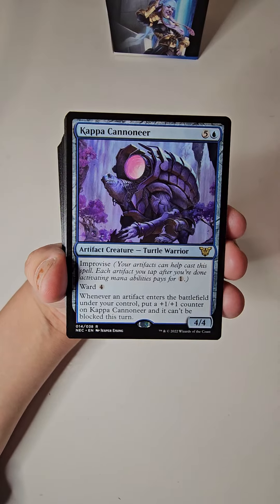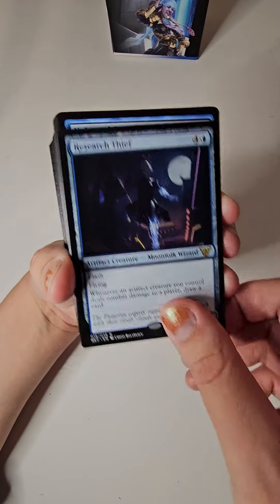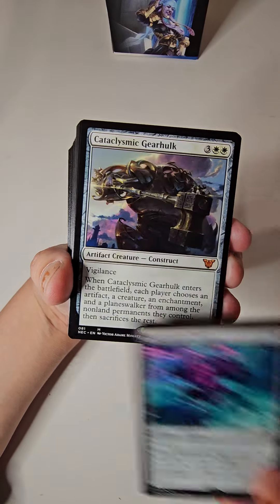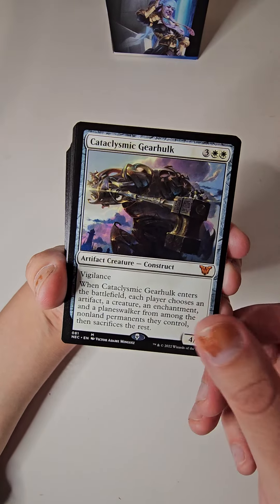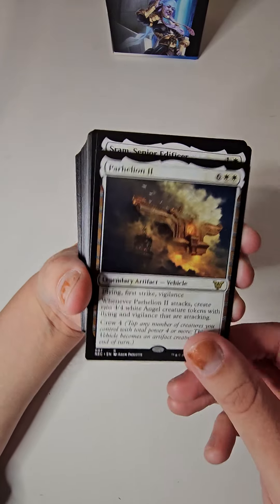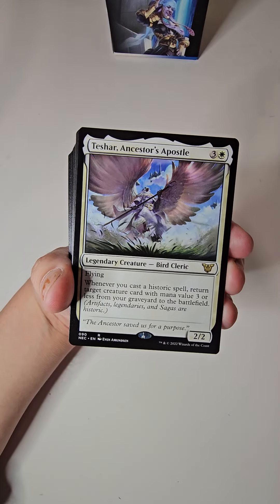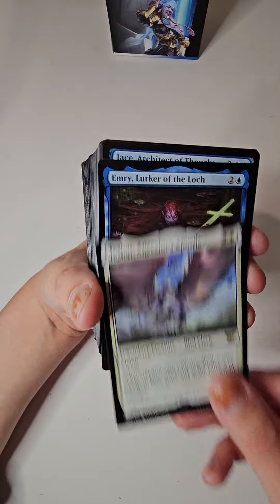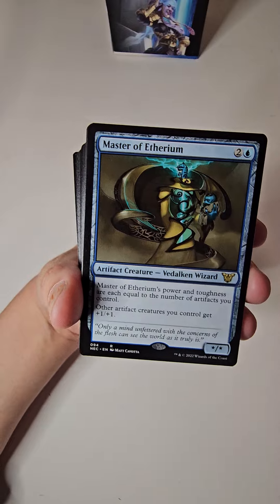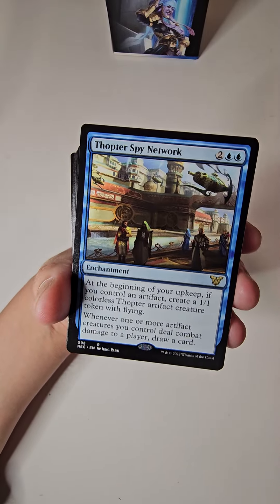Imposter Mech. Research Thief, Universal Surveillance. Cataclysmic Gear-Hulk, Indomitable Archangel. Tishana's Tidebinder — Apostle's Blessing, Emry Lurker of the Loch, Jace. Master of Etherium. Mechanized Production — Spy Network.